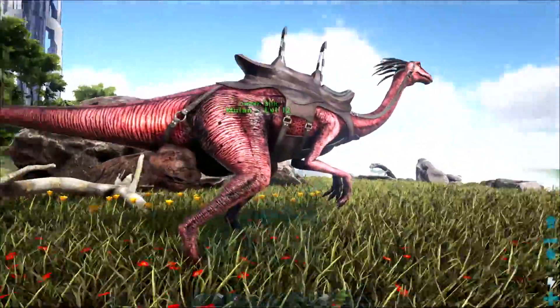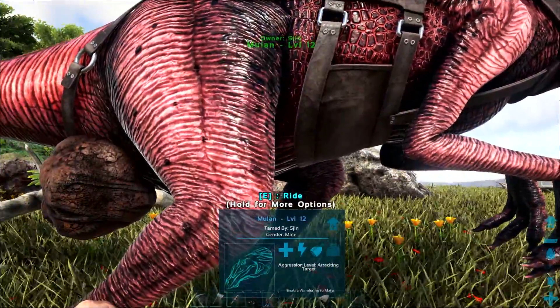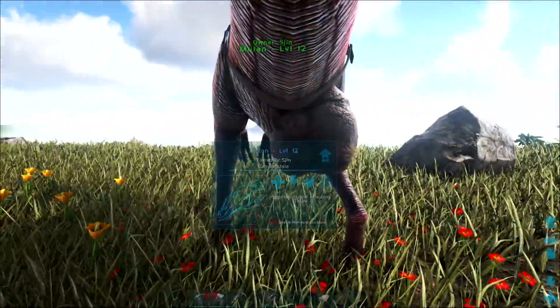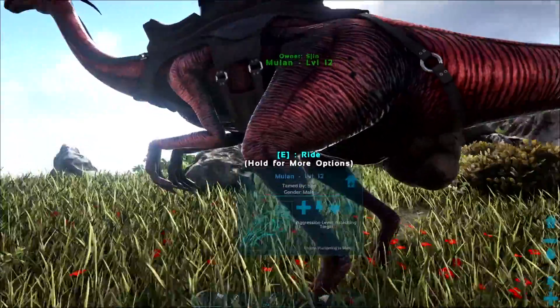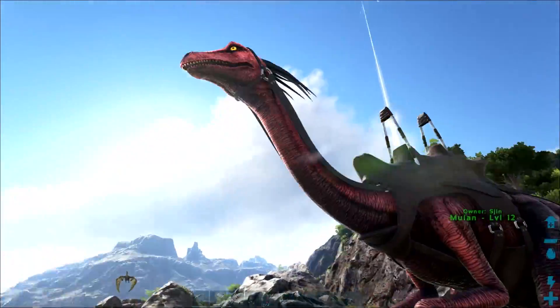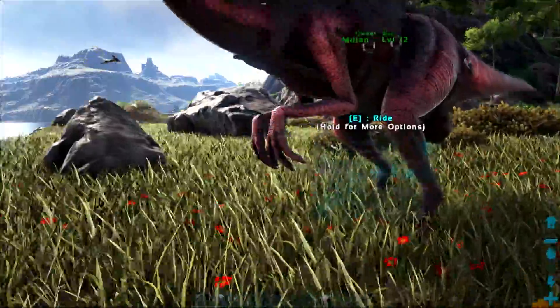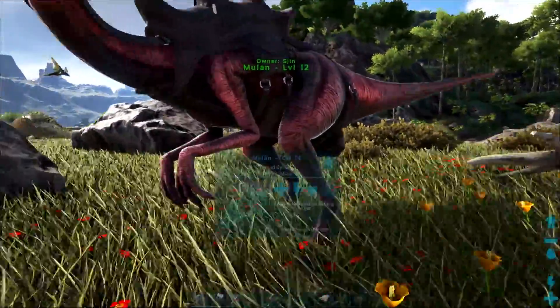I've got my beautiful Gallimimus here, Mulan. Looks like she needs some berries. She's also pooped on a stick — it's just hanging out of her bum. Now Mulan is a guy, so sorry about that, dude. He's looking at me like, why'd you give me a girl's name?